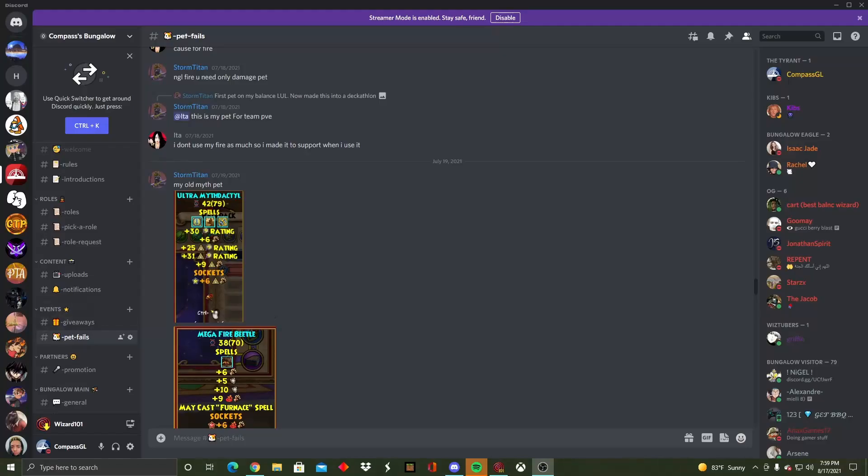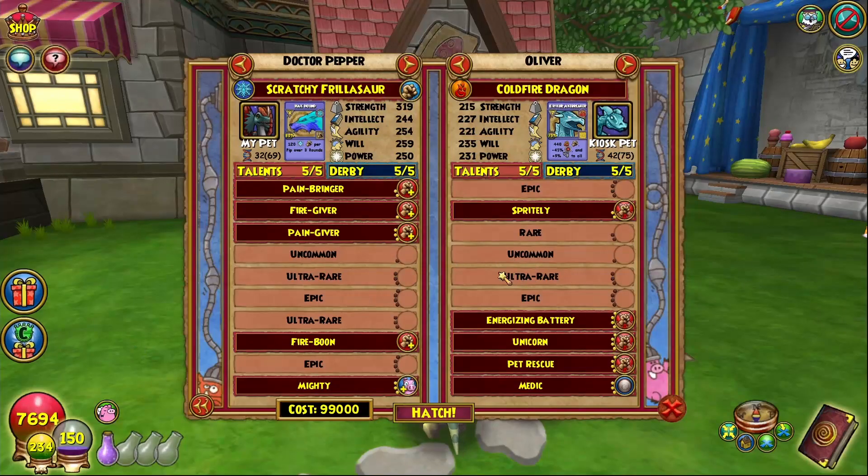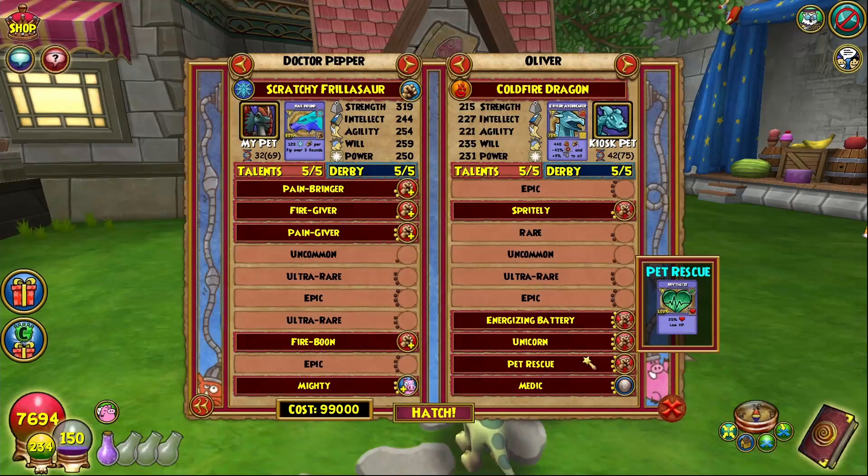Storm Titan put in a bunch of pets — I'm just taking the best one he sent. This is a weird pet. Fainting Spell — that gives the Faint item card if I'm not mistaken. Unicorn maycast, Pet Rescue — I don't know what Pet Rescue is. Oh wait, I found it — it's a 25% healing low HP talent. This is a very weird pet dude, I've never seen this card before. We Vilitize — whoa, that's a cool spell, not gonna lie.